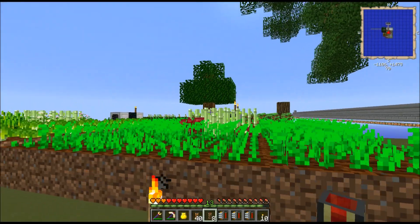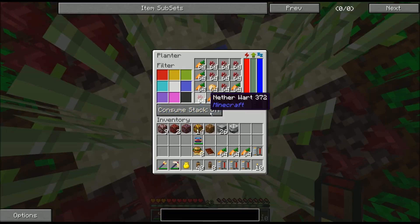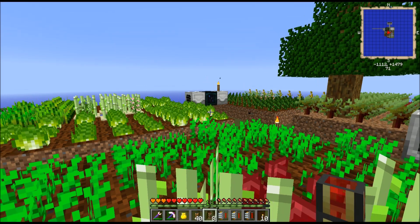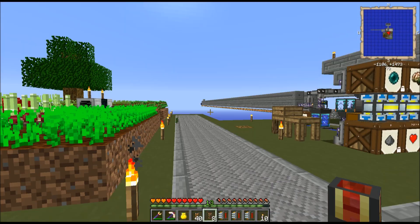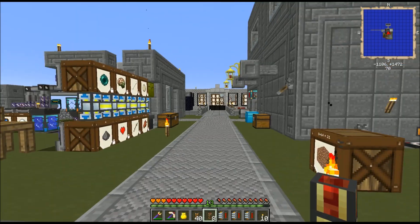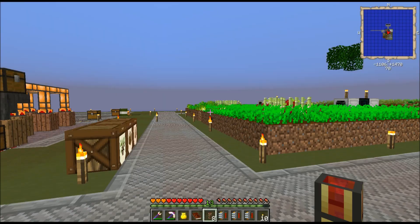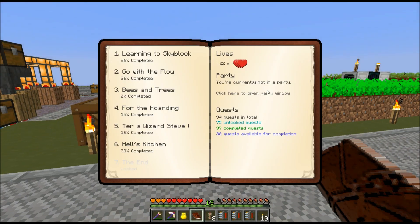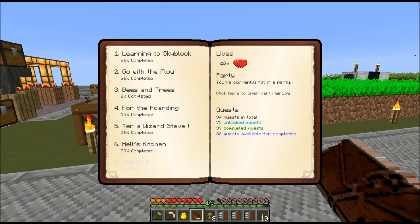I also need to get more farms built because these guys are still not remembering what I program into them, and that'll happen after this episode. The big news is that we are now on version 2.0.2 of the mod pack, and I believe there's another version coming soon. The biggest addition of this version is multiplayer — specifically, a cooperative party system that will allow you to complete quests together and earn a group number of lives.